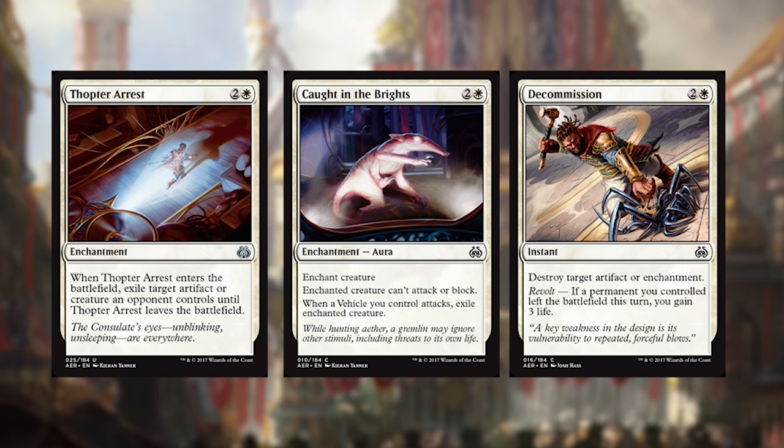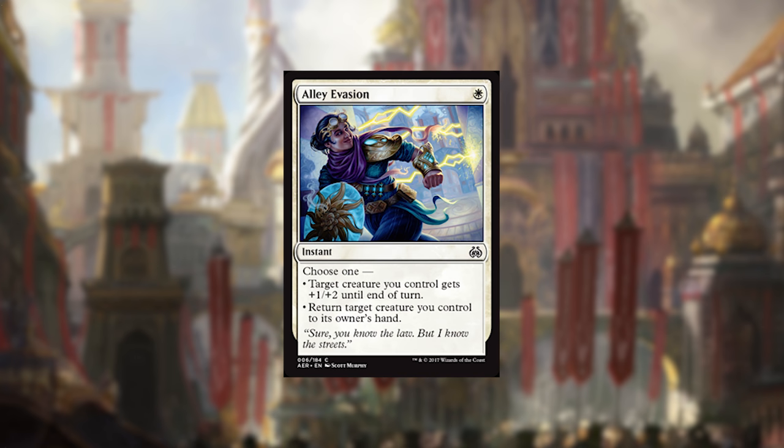Thopter Arrest, Caught in the Brights, and Decommission are our next cards. Thopter Arrest is just one of those great white removal spells we've been seeing in recent sets. Caught in the Brights is similar but worse, because creatures you put an aura on can still crew vehicles and use tap abilities, so they can still be annoying. Decommission — with so many artifacts in these sets, you can probably just slap one in any white deck. Lastly in white, Alley Evasion is an ultra cheap combat trick, but also flexible in giving you enter the battlefield triggers or making your creatures dodge removal.